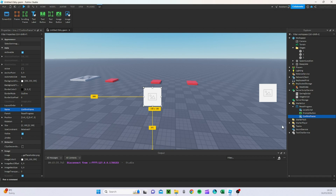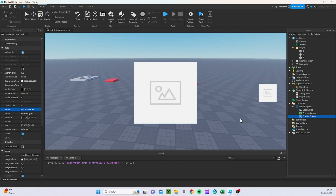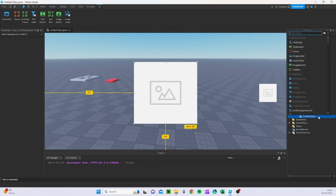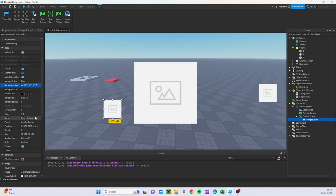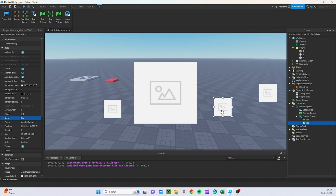What ConfirmFrame is going to do is let the player decide if they actually want to reset or not. Inside of ConfirmFrame we're going to add another ImageButton and call it 'No'. Then I'll duplicate it, drag it over, and name this one 'Yes'.